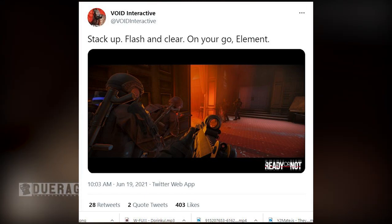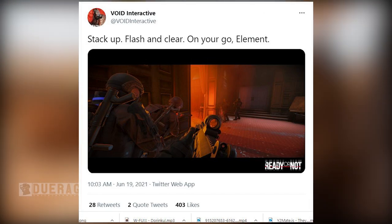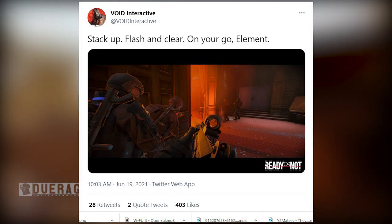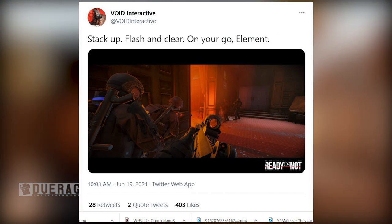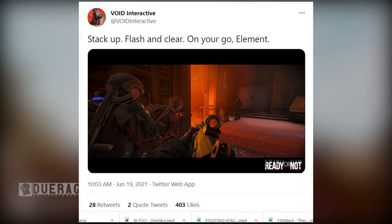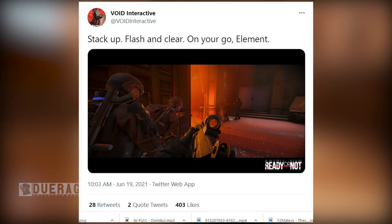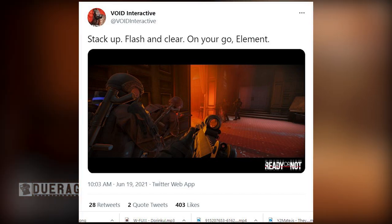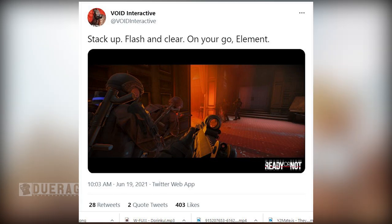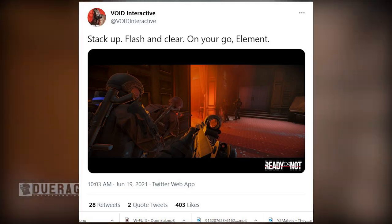One last thing before we go — over on their Twitter, they released a brand new tweet called 'Stack up, flash and clear on your go element,' showing about five SWAT officers. I'm going to assume it's single player because I don't see any name tags above their heads. They're stacking up on two walls getting ready to push into what looks like that room with the vehicle on fire in the hotel map. The guy on the front right has a less-than-lethal shotgun, and another guy looks like he has a FAL.